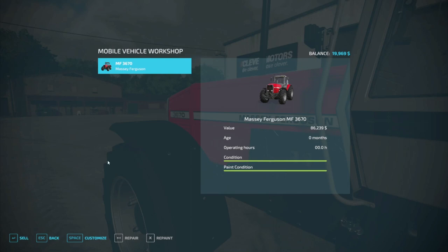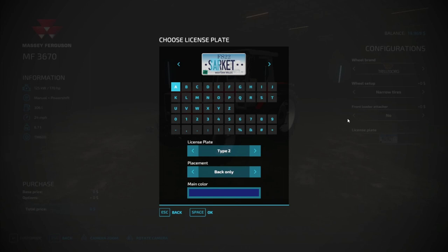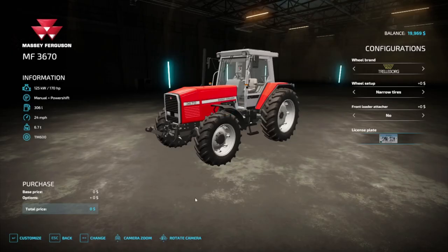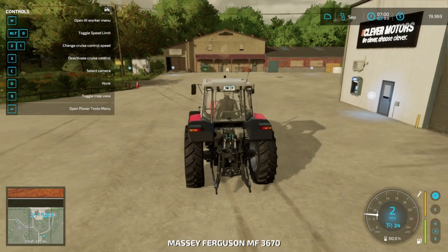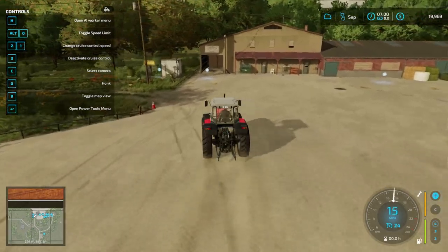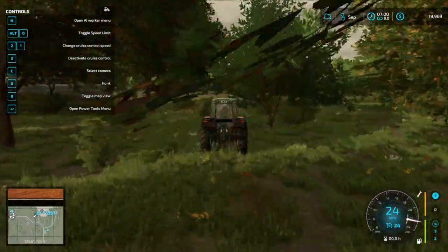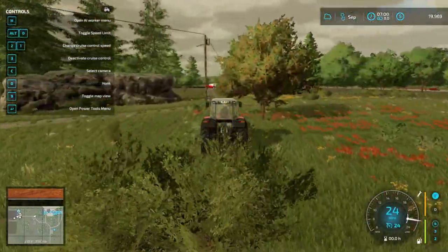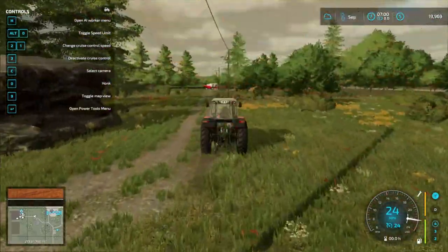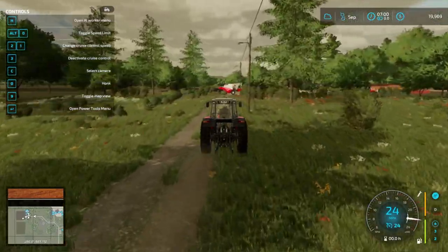That right there was the Mobile Workshop mod on the mod hub — you just look at your vehicle, press in, and you customize it like you're at a shop. Pretty handy, kind of like walking around with a toolbox everywhere. Alright, now we'll give this new tractor a shot — should work quite a bit easier.